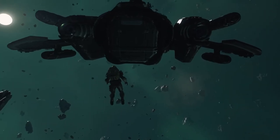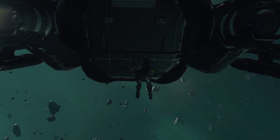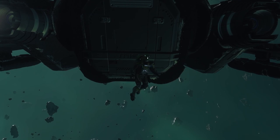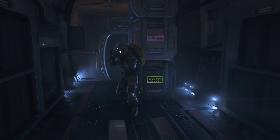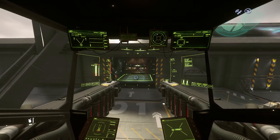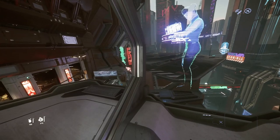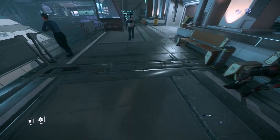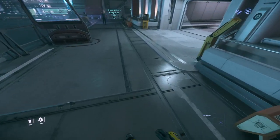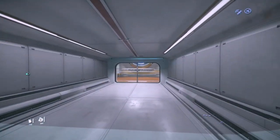Make sure you check the cargo bay on the ship you're scrapping — you never know what you're going to find. Yes! Score! Now we just have to head back to sell. I'm gonna head down to the Area 18 Trade and Development Division to sell my cargo.